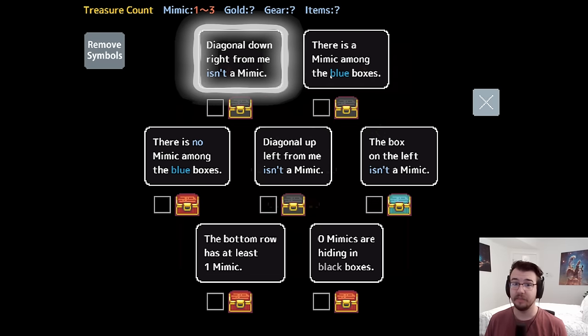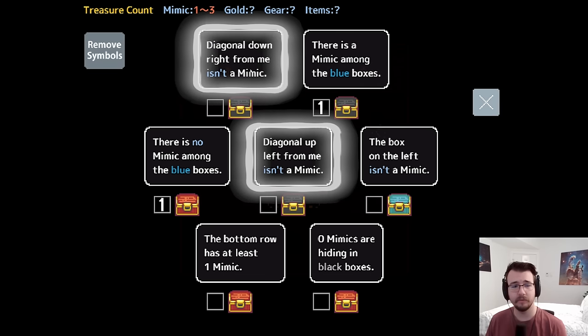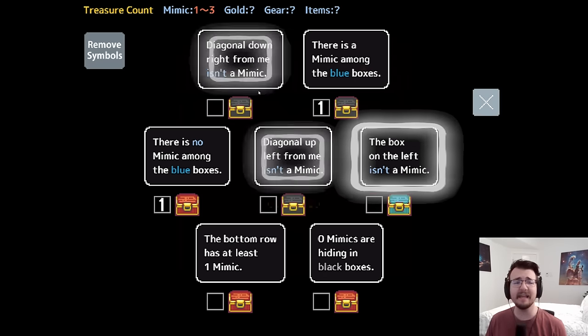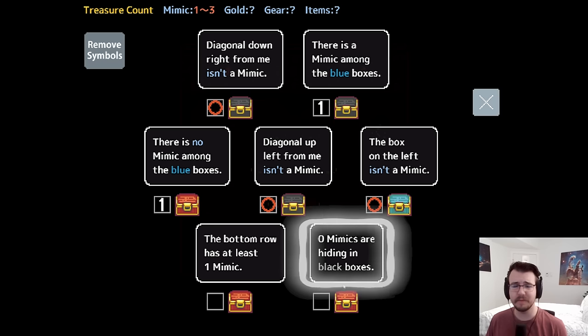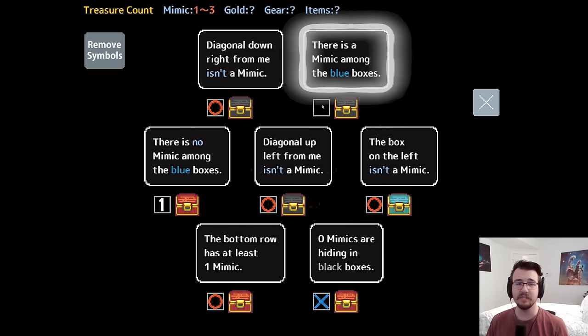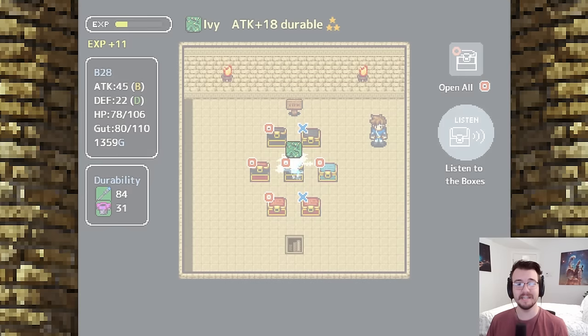Diagonal down-right isn't a mimic; there is a mimic among the blue boxes; there is no mimic among the blue boxes — they're at odds. Diagonal up-left isn't a mimic — these two back each other up, so either both or neither. If this guy were lying, he'd be a mimic, these two would be mimics, and a fourth one would be a mimic — not okay. So you are telling the truth, which means you are both non-mimics. Zero mimics are hiding in black boxes — true. The bottom row has at least one mimic. Wait, I missed a black box here. It's impossible for him to be a mimic because if he were, he'd be telling the truth, which is impossible for mimics. He figured out the cheat code to clear himself. So he must be telling the truth, which means this must be a mimic. And then you are also a mimic since he is lying. We already know there's no mimic among the blue boxes. That dude figured out the secret to clearing himself — beating the game.